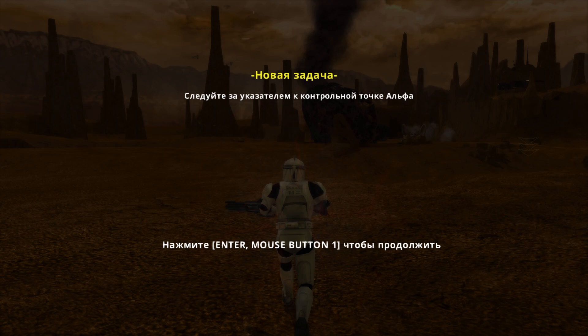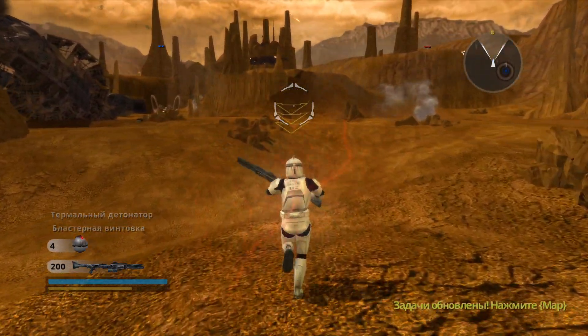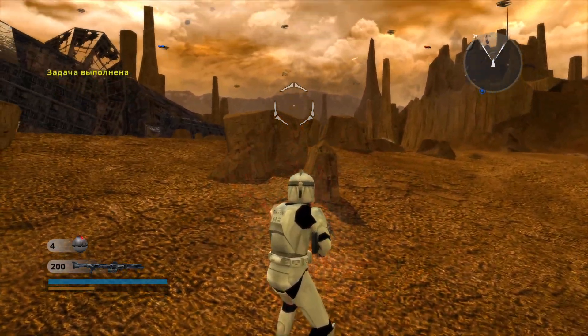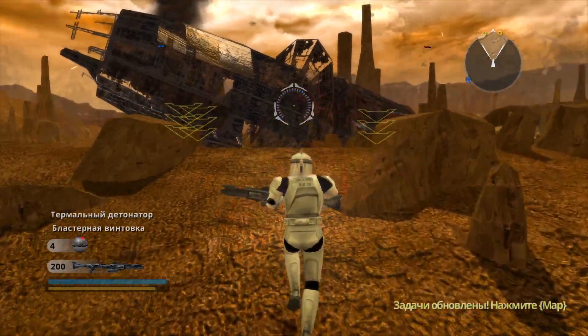Some activity has been reported in the vicinity of Checkpoint Alpha. Get there and secure the area. Droid scouts have been detected in the area — take them out before they can report our position.